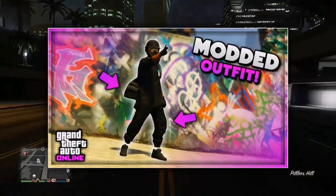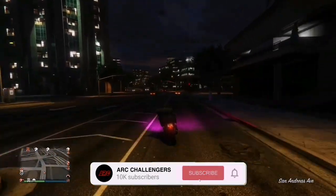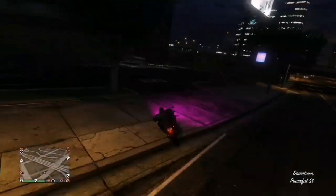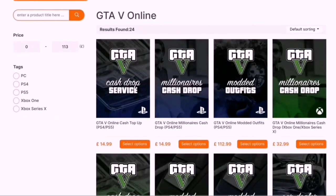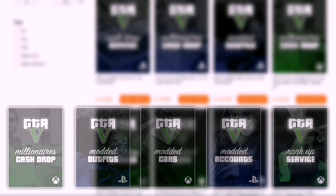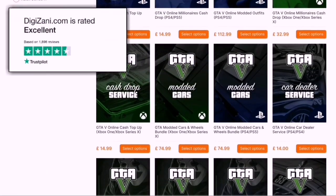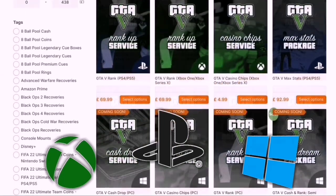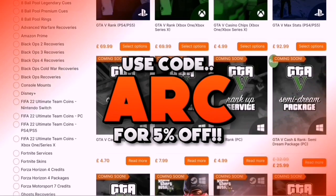Before this video fully begins, if you guys are interested in buying any of these G5 services right here on screen, go ahead and check out the Ghazani. They are a trusted organization that sells a bunch of services for all platforms. If you guys are interested in buying anything from the website, go ahead and check out the very first link in the description, and don't forget to also use my discount code A or C for 5% off your next purchase.